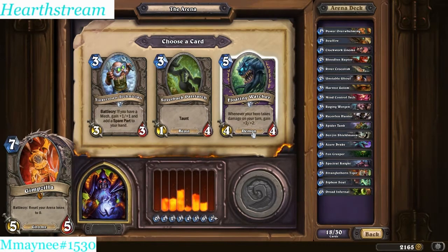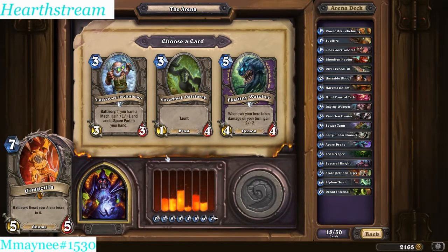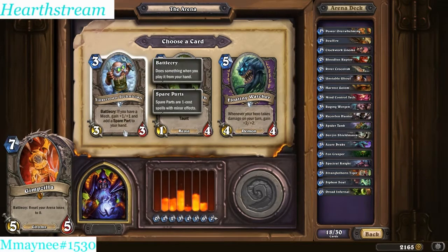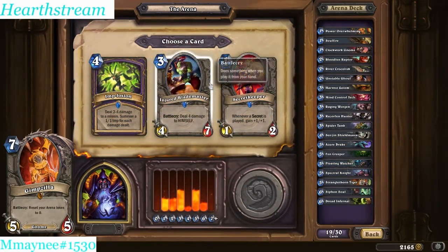I'm going to play that guy for sure. I've got to at least read this guy - if you have a mech, which I have 2 now. Maybe I take that guy - he's pretty cool, 3-3 for 3, possible 4-4 with a spare part. Although this guy looks boss - I'm going to just take him, he's got good artwork, good abilities. Because I'll be tapping for cards, and every time I tap he gets +2/+2. That's fine. Warlock flavor - you've got to get the flavor cards, guys. If you don't pick flavor cards, then you're just not having fun.